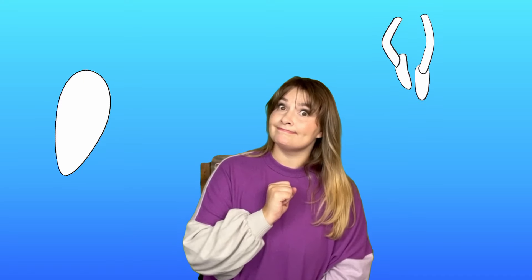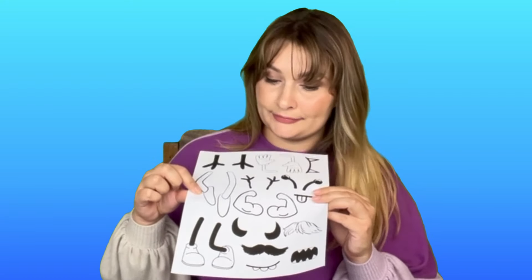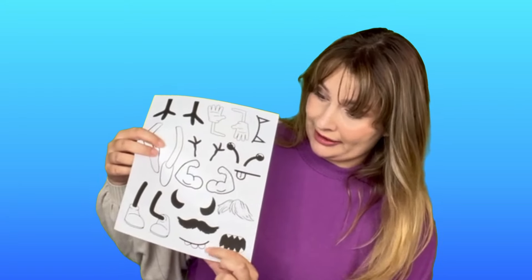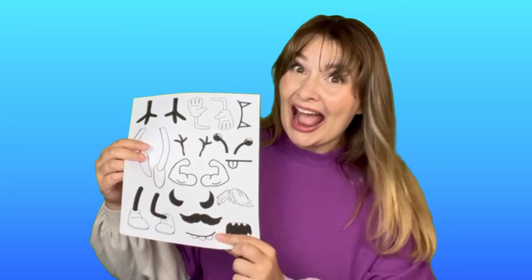Now I have created all the different body parts for my monster: I have the body, I have the legs, I have no arms — I got no arms on that option — I have the fun little characteristic which is the mustache, and I have the mouth. So now we're going to get out our body templates, and we're gonna color them, cut them out, and tape them together. So we got this body, these legs, no arms, the mustache, and this mouth.